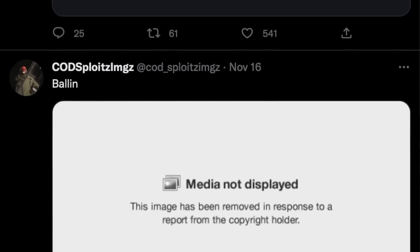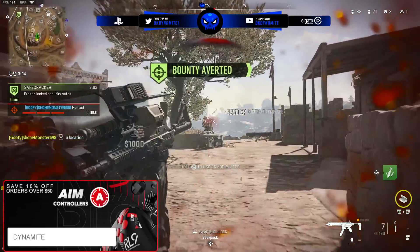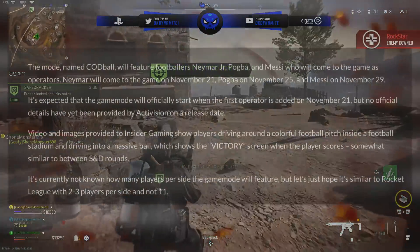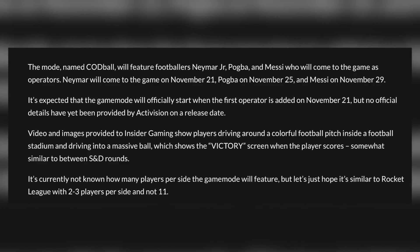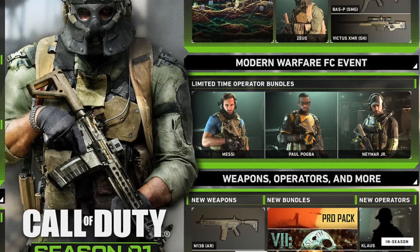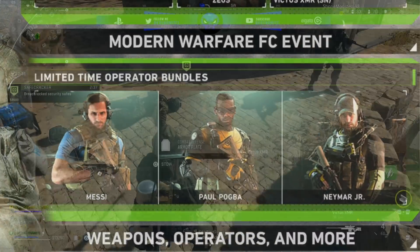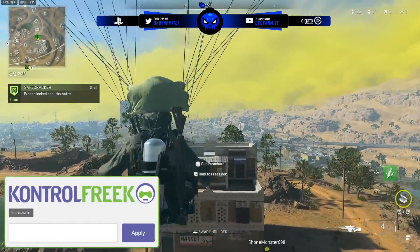Images and videos leaked from dataminer CODspoi, but all that content was DMCA'd off Twitter so you can't see it anymore. The footage shows a player riding an ATV through a football stadium with the objective — just like Rocket League — of hitting a ball into the opposing team's net. The COD Ball mode will feature footballers Neymar Jr., Pogba, and Messi as operators. Neymar arrives November 21st, Pogba November 25th, and Messi on November 29th. It's predicted the mode will likely drop with Neymar on November 21st, though there's no official confirmation yet.